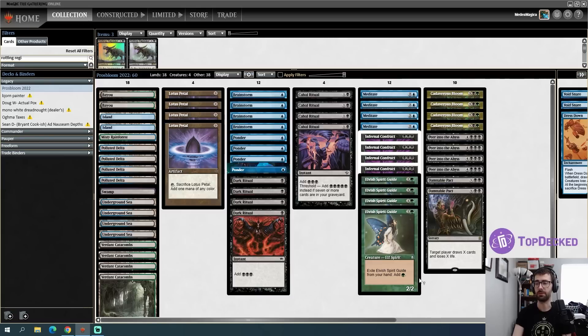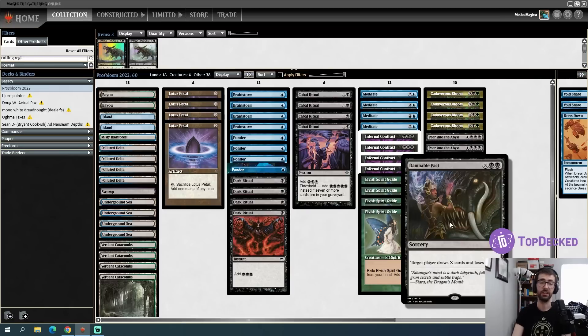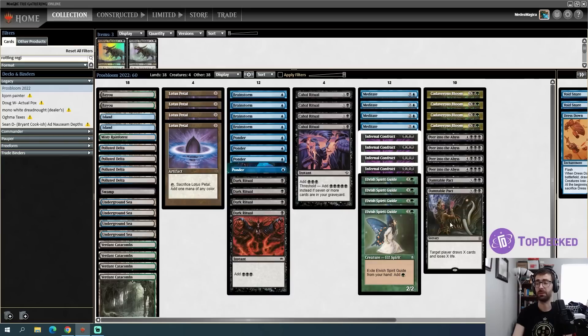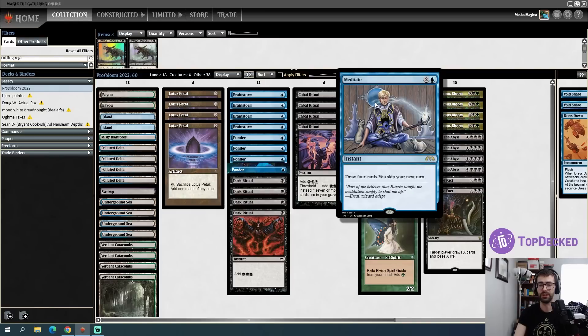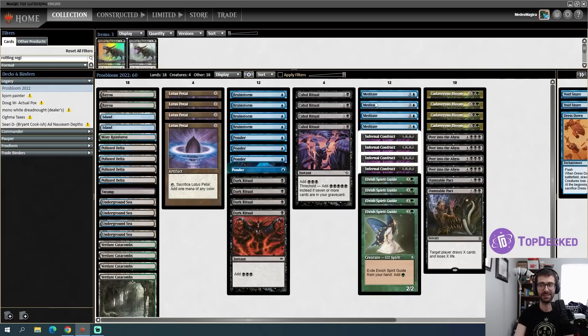We're going to play Damnable Pact instead, and though this costs one more mana it targets a player, meaning it can be a win condition or a card advantage engine depending on what we're seeking to do. We're also going to play Meditate instead of additional copies of the card that is functionally the same as Infernal Contract, because our life total is a very real concern — since the Magic rules have changed we can't go into a negative life total, we will just lose the game instantly.